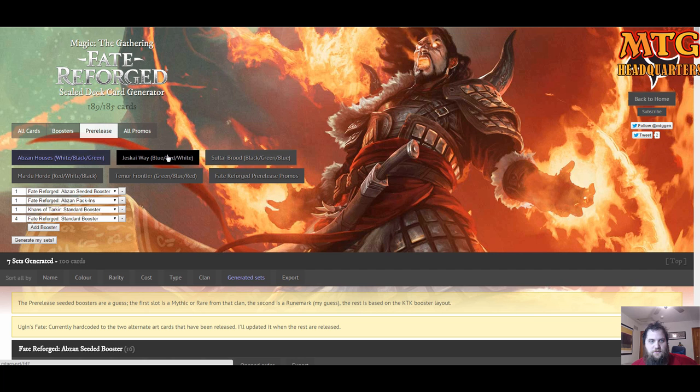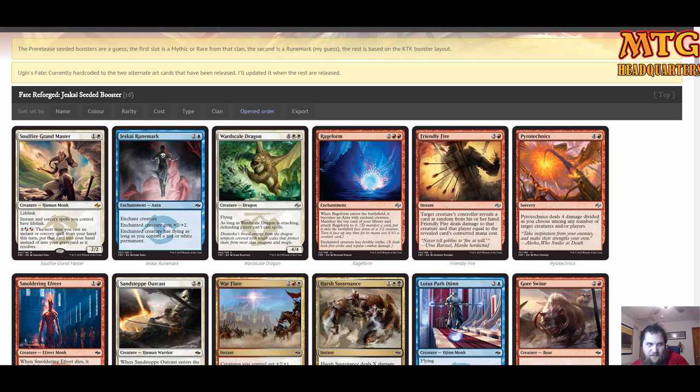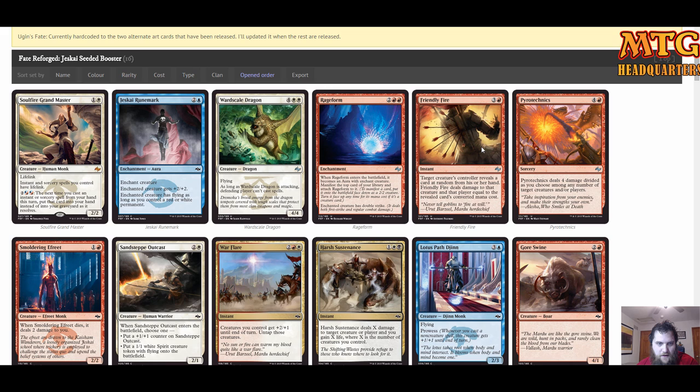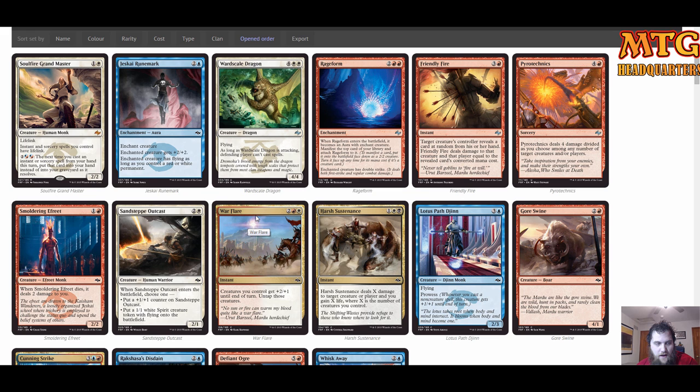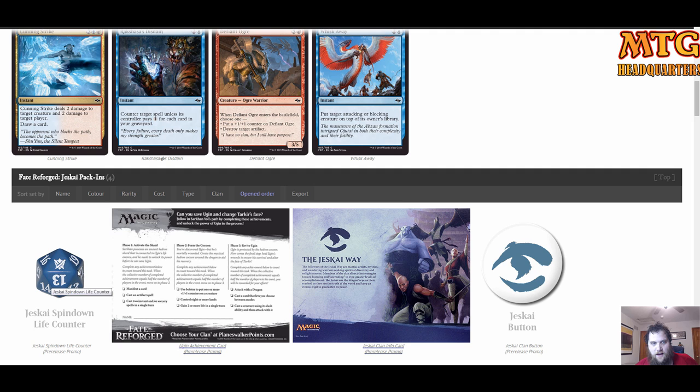Now let's speed it up and move to Jeskai, which is what I happen to be choosing for my pre-release. Our seeded booster provided a mythic Soulfire Grand Master — sick! The Jeskai runemark is pretty good, Wardscale Dragon is very good, and lots of spells like Pyrotechnics, Friendly Fire, and War Flare — very good in Jeskai. Cunning Strike is a seriously great combat trick. We also got our Jeskai spin-down and button.